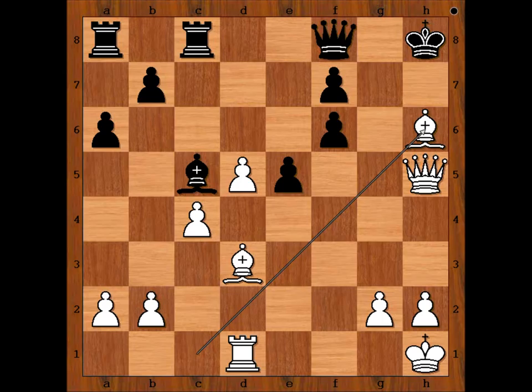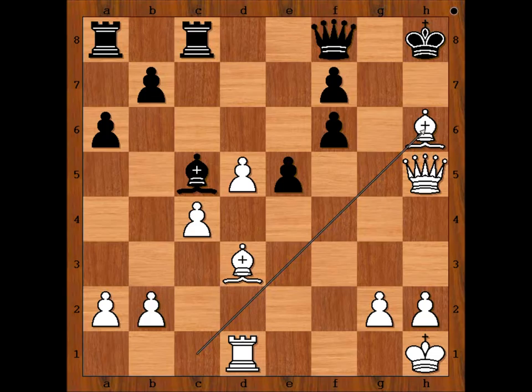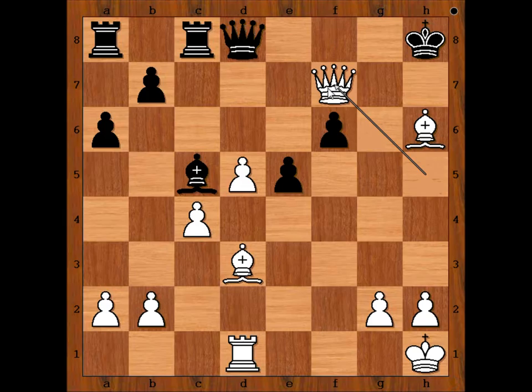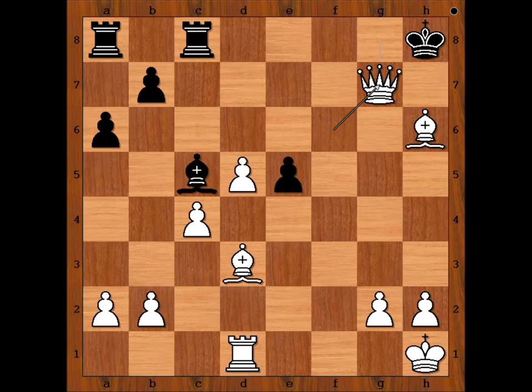Pawn takes rook, bishop takes on h6 attacking the queen, queen to d8. If queen goes to g8 defending the pawn on f7, then bishop to f8 discovered check, and after queen to h7, queen takes queen checkmate. Taras played queen to d8 and resigned at the same time, in view of the continuation queen takes on f7 threatening checkmate, and if now queen to g8, queen takes on f6 check, and after queen to g7, queen takes queen check and checkmate.